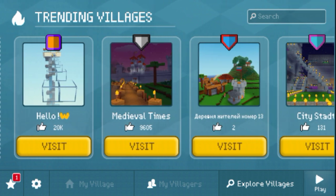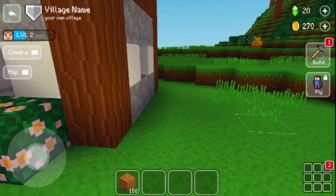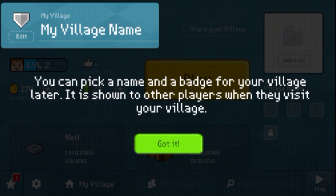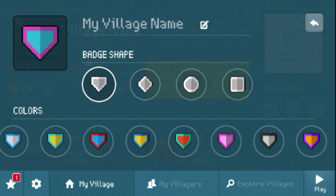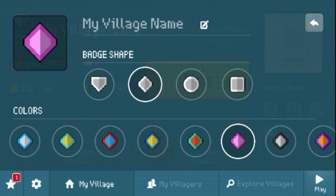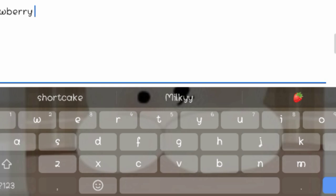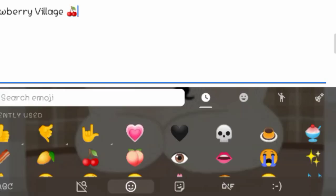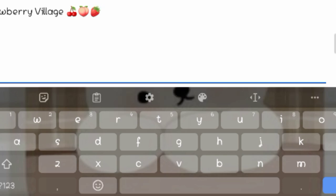Oh, these are trending villages! Pick a main badge. Let me pick it — which one looks cool? Oh, I like the diamond one. There's a Bangladesh one too. I think I should keep this one. Next, I'm gonna name it — I'm gonna name it 'Strawberry,' obviously. It's a village called Strawberry, with some emojis — Strawberry Peach and obviously a strawberry. Yep, this is my village!